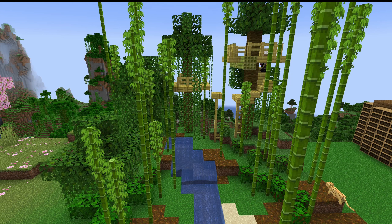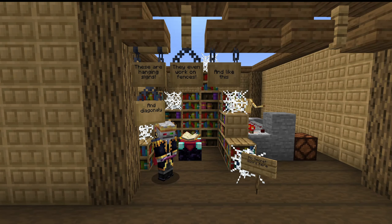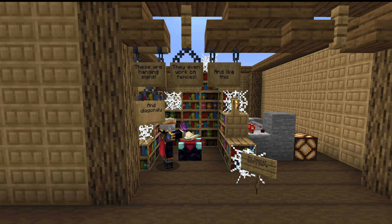There are some crafting tweaks, a mosaic variant which looks nice, and a bamboo raft instead of a boat. Chiseled bookshelves are a more expensive version of bookshelves, which can actually store up to six enchanted, regular, or written books in any combination. The comparator signal strength corresponds to the last book that was inserted or removed from the bookshelf, which allows for some simple hidden doors.